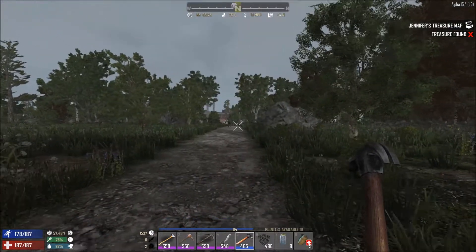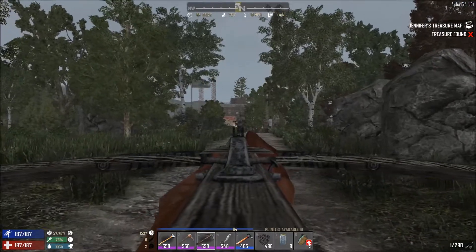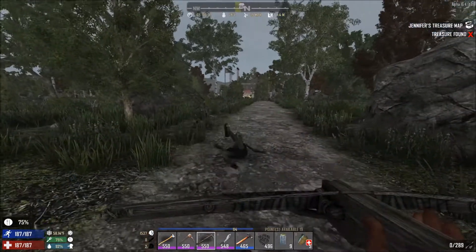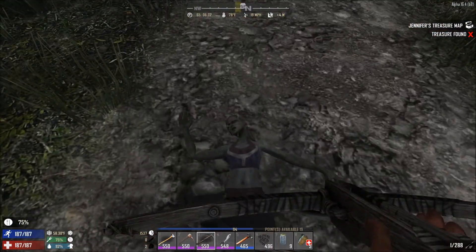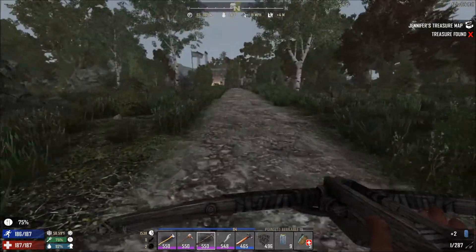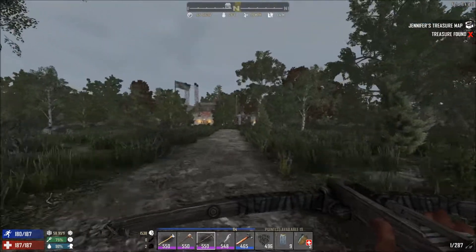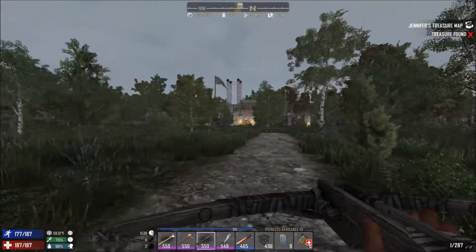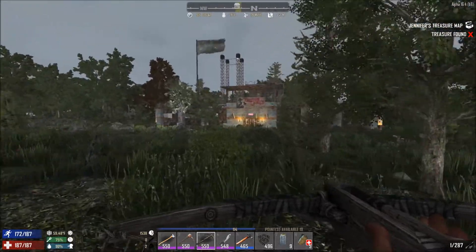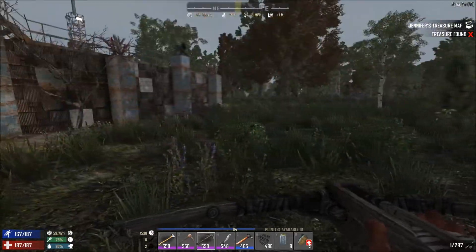First we need to shoot this zombie. We're going to the trader — I just like to reassure myself from time to time that he's still in business. We'll sell those two skills; I won't get much for them but I've been collecting schematics we've already learned that we don't need, and we can sell those to the trader too. We'll also check his stock.